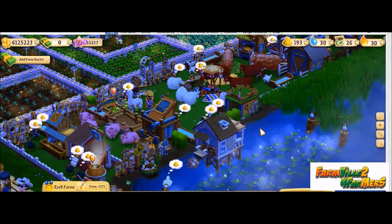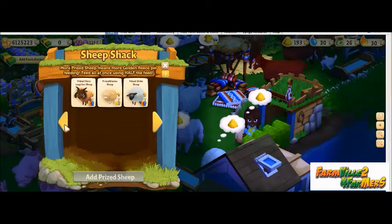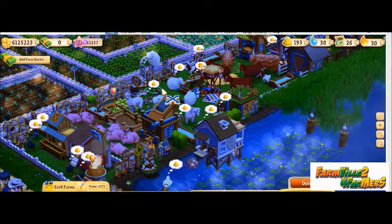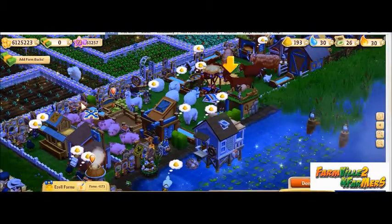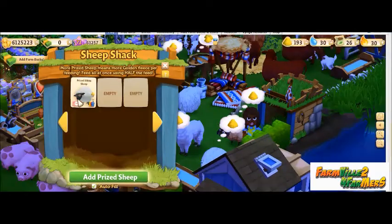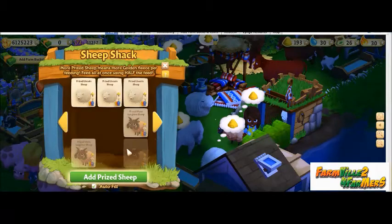Now once you have enough space on your farm, go back to your sheep shack and left click it to open. You will notice your sheep are boxed individually. Go to one of your sheep boxes and you will see that in the lower left a negative sign will appear. Left click that and go ahead and place your sheep wherever you want on your farm. We will do this nine more times until we have only two sheep inside of the shack.